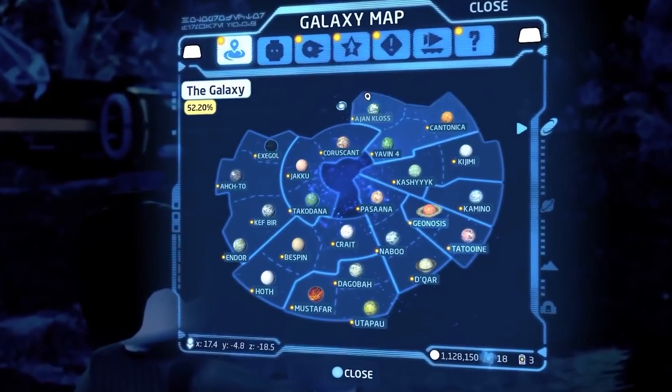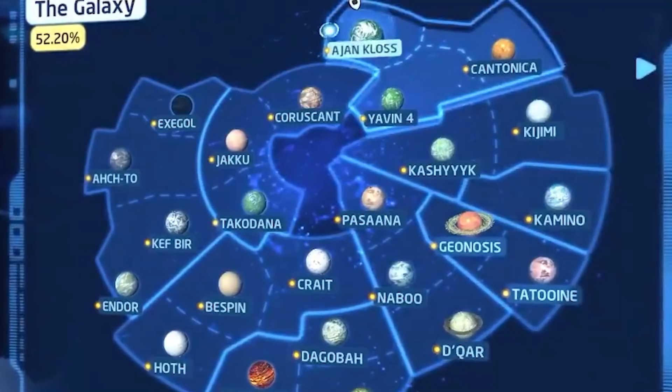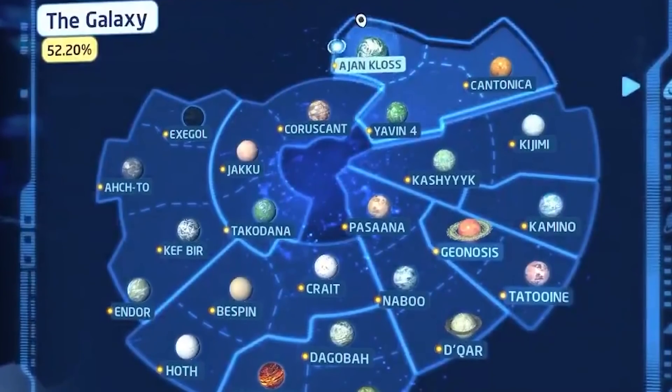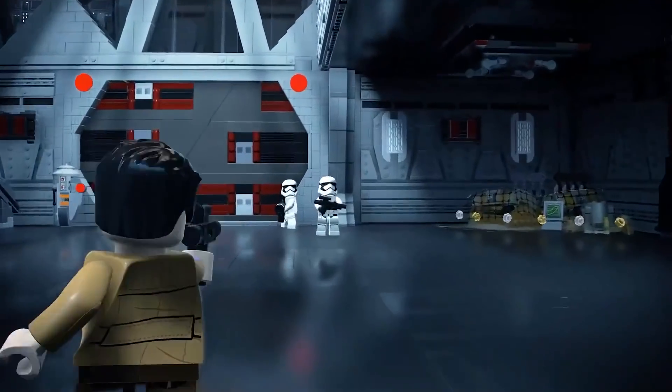We've known for a while the new LEGO Star Wars will have 23 planets. There are 23 planets visible on the galaxy map, but they're not the only locations you'll be able to visit in the game. There's also the Death Star, the Tantive IV, Star Destroyers, and probably a bunch more large-scale ship interiors.